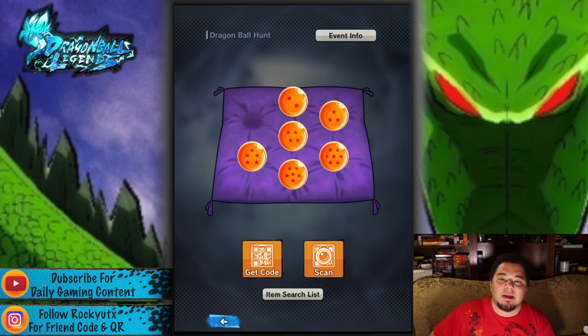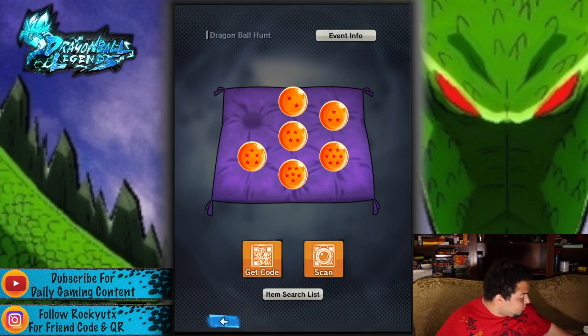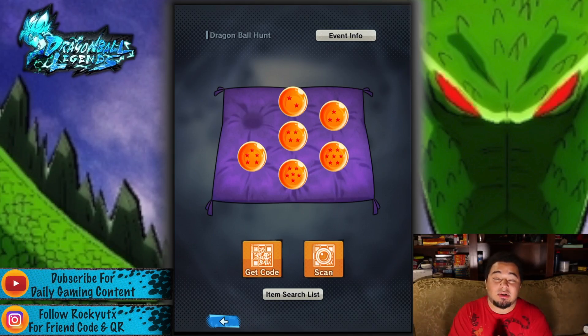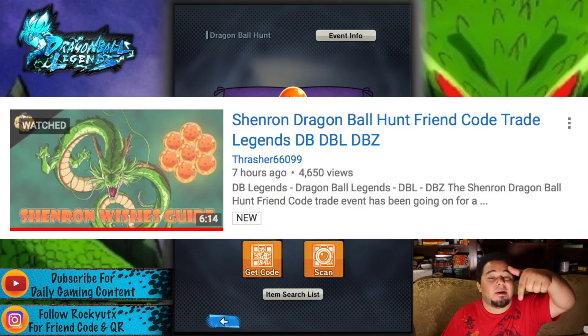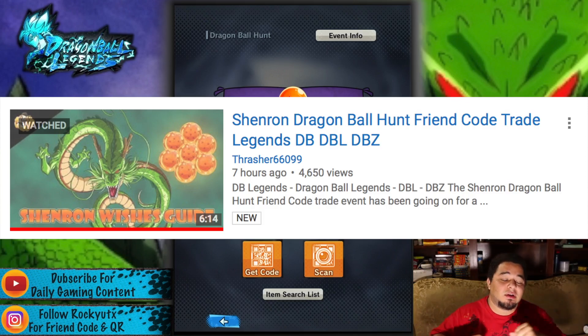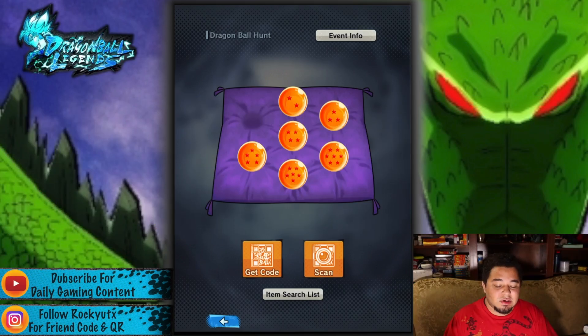What's up guys, it's Rocky here, welcome back to Gaming with Cosmic. Today we have a tip video on figuring out how to do this QR code and sharing it with friends. I'm going to do this in one shot. If you guys want to know what the rewards are, Thrasher did a very good job — here's the thumbnail on the screen right now and I'll leave it at the top of my description box. He goes very good and descriptive on the rewards you get for the wishes and the items you get.